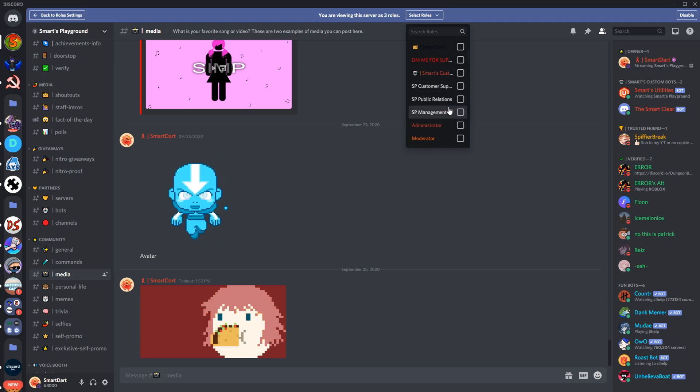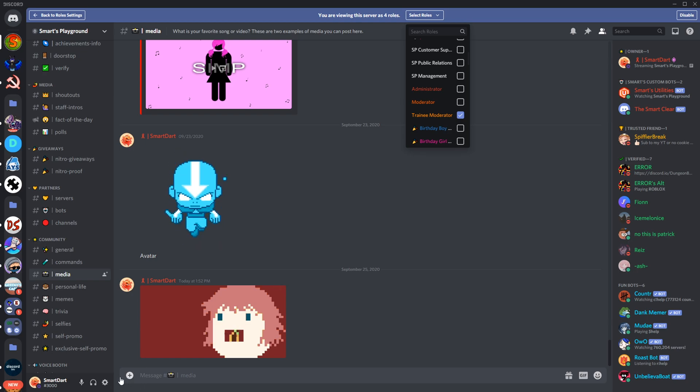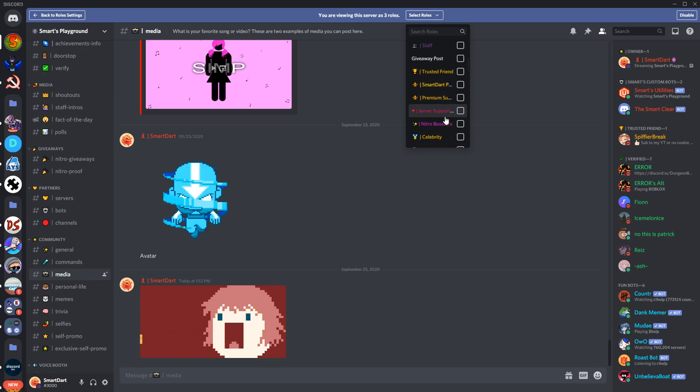Let's say we want to see what admin can see — you can check that. You can also check if your Nitro Booster role can add pictures. And yes, they can.